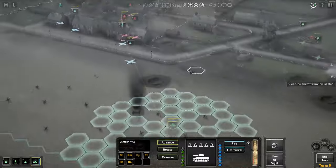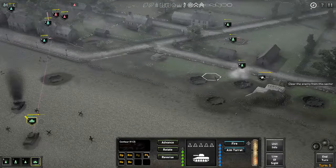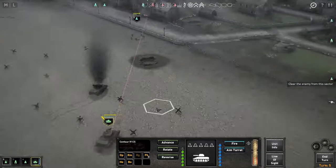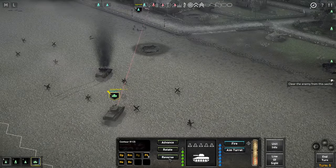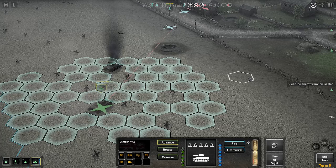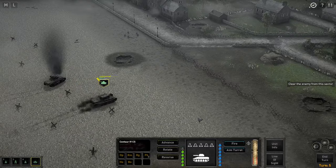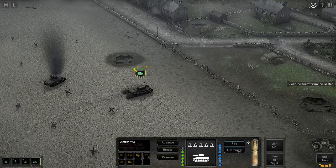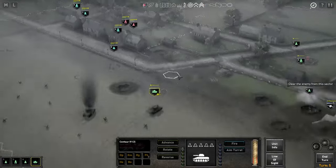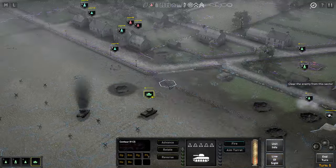Our good old Centaur — does he have any targets from where he is? He does not — they've moved to the back of the building. So let's move him up. Centaurs as vehicles have more movement options than just infantry — we have generic move, we have advance, rotate and reverse. We're going to advance and try and make a hole in the wire. I may be able to get a line of sight on that building as well — not yet.